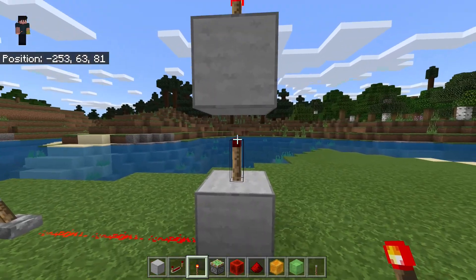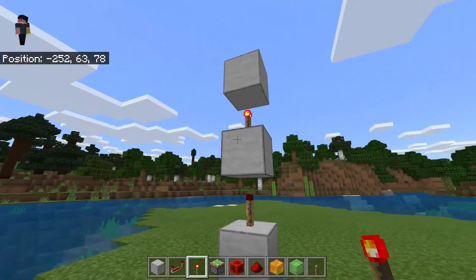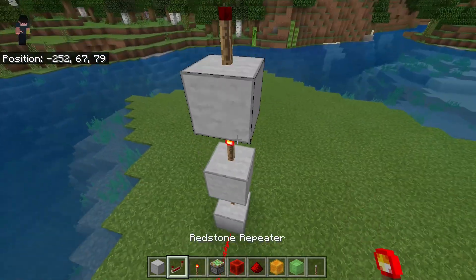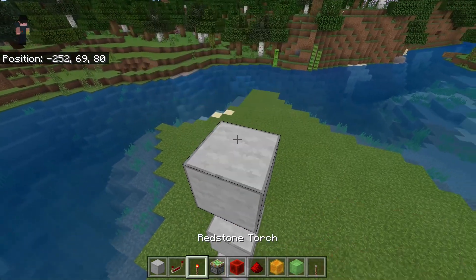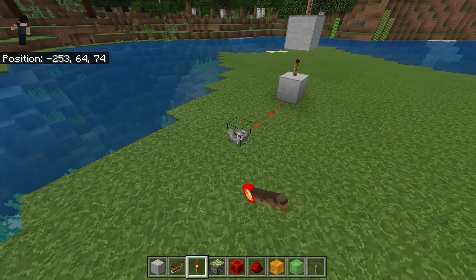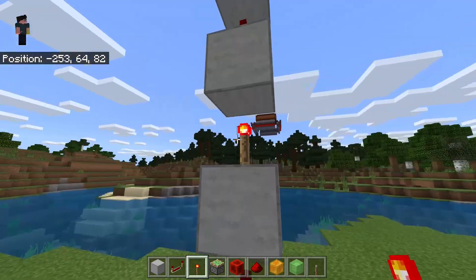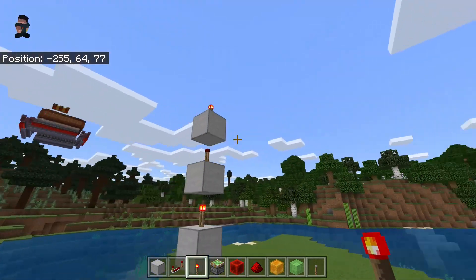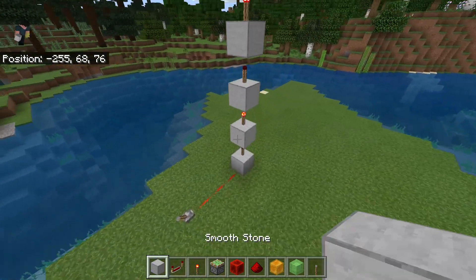That will make this torch on, because it has the opposite state of the block below it, which is off. Then this torch will also turn off because the torch below it is on — it's a repeating pattern. This is what a torch tower looks like. It does have a little bit of delay because each torch takes one tick, or one tenth of a second, to toggle to its correct state.